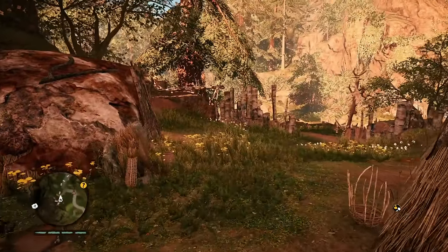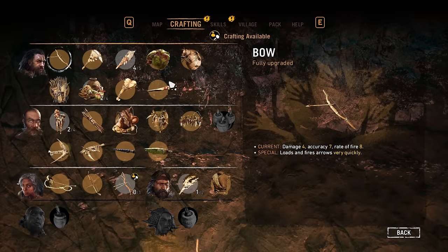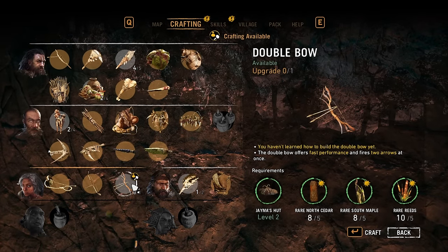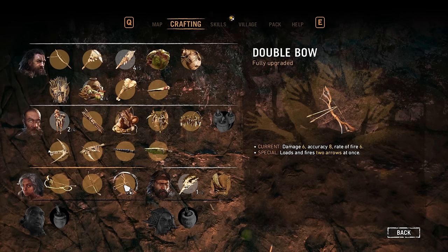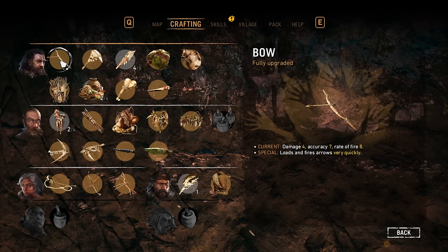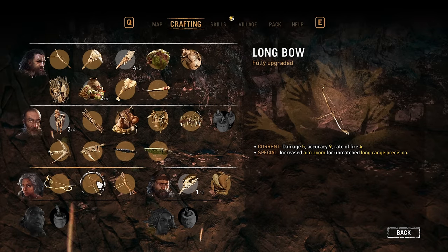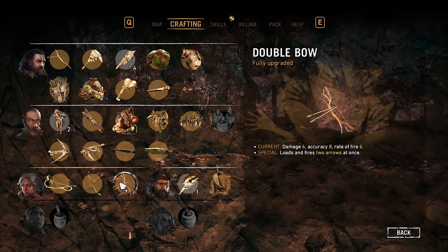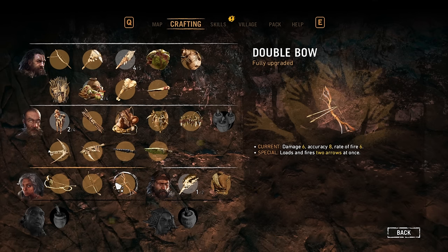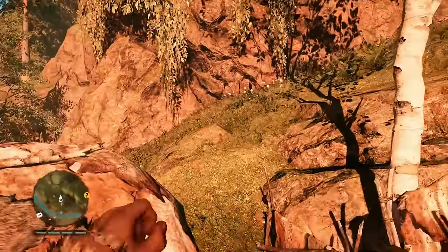All right, let me check out the double bow here — we have everything we need. It does six damage, accuracy eight, rate of fire six. Our fully upgraded bow does four damage but shoots quicker, but we shoot more. What does the long bow do? This one does damage five. This is crazy damage — I don't know if this means each arrow does six damage or if combined it does six damage if you hit them with both. Should we get a little bit high before we go out on our trip? Let's go drink some blood.